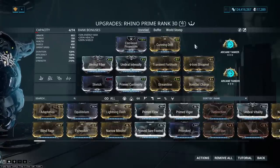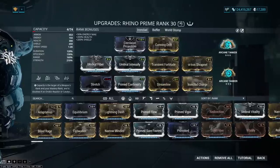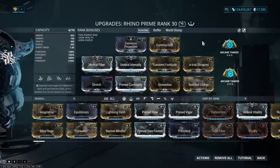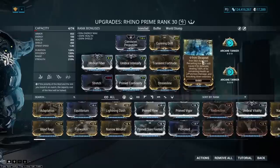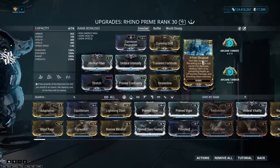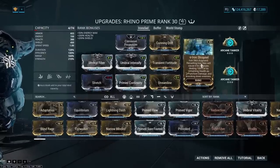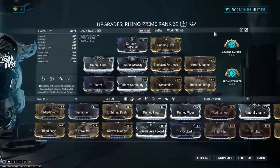You can use regular Intensify and regular Steel Fiber and get extremely similar results. The main thing with this build is the new toy, which is Arcane Tanker. We have Iron Shrapnel, which is going to allow us to refresh Iron Skin at will. You can put this mod in unranked, but I like having the option to deal a hilarious amount of damage to enemies.